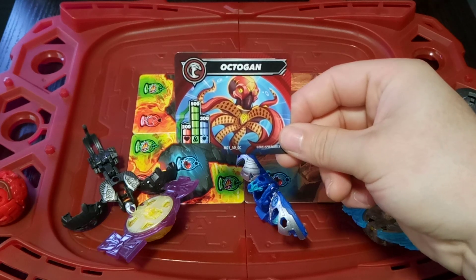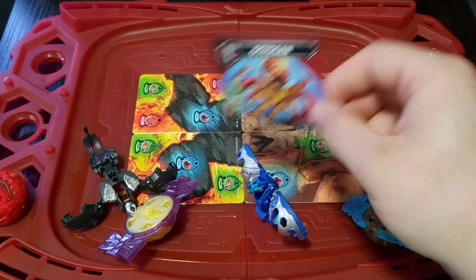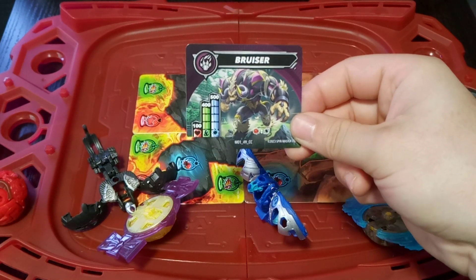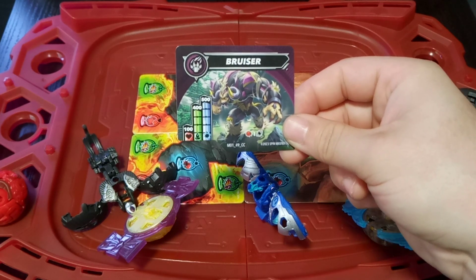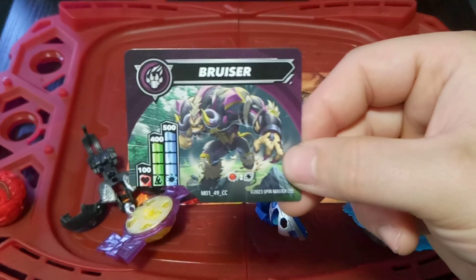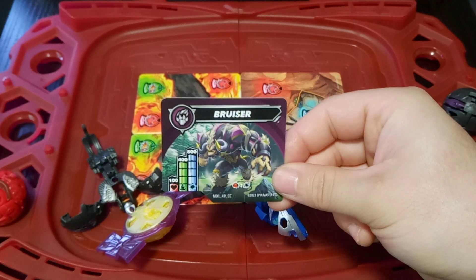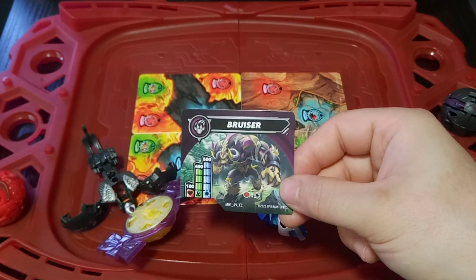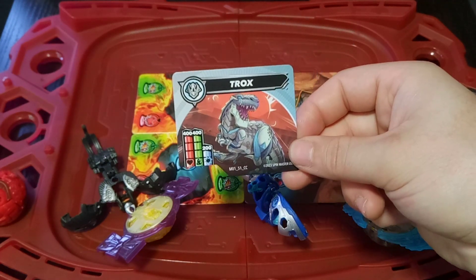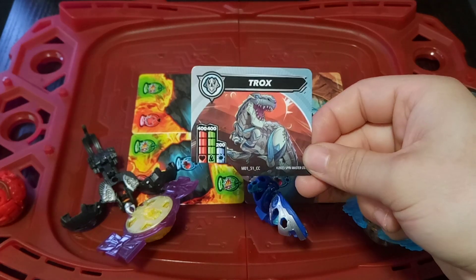The red Octagon has 200 health, 500 speed, and 300 strength — really fast octopus! Then we have a black or purple Bruiser: 100 health, 400 speed, and 500 strength — very strong. If this Bakugan clashes, you get to re-roll, which is really nice — there's probably some strategy involved there. The last Bakugan included is a white Trucks: 400 health, 400 speed, and 200 strength — not bad.